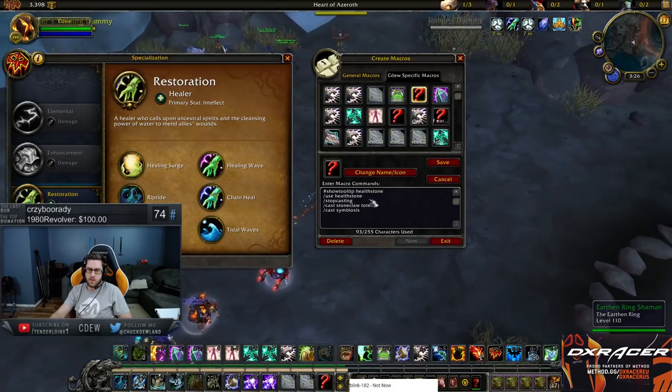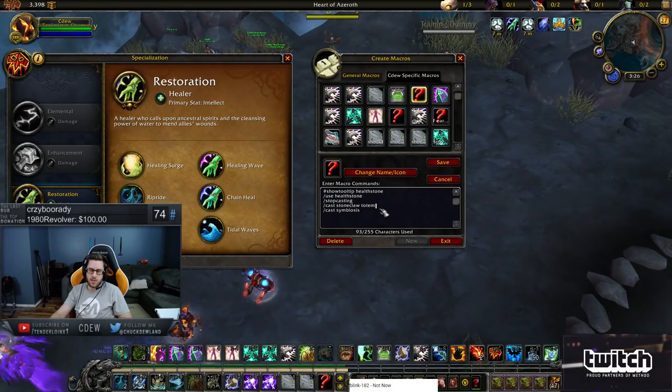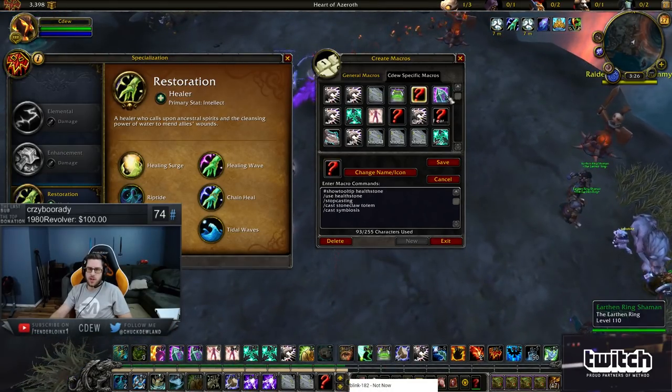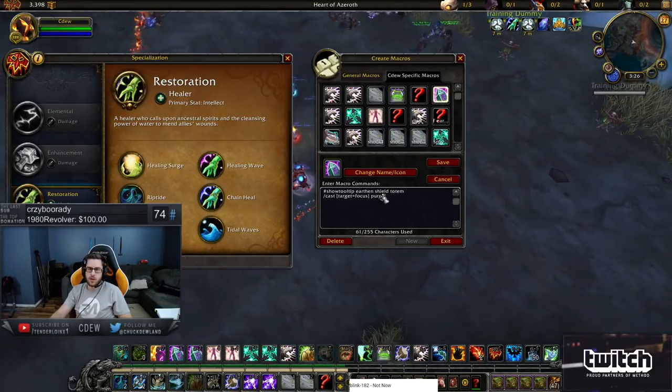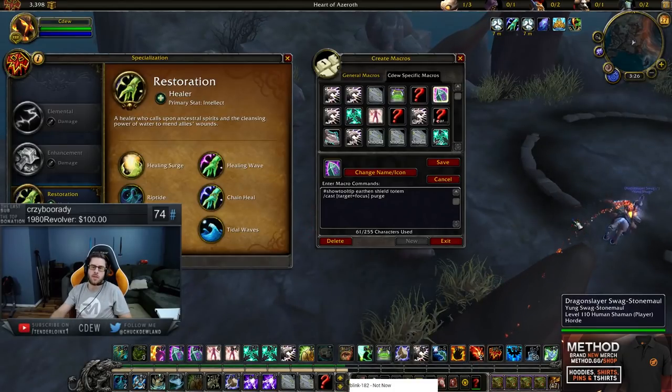This is a really old macro — basically use Hellstone, stop casting. Stoneclaw and Symbiosis don't exist anymore, so I could literally just remove those. Focus Purge is another really important one. Having someone on focus lets you lock them out with some purges — definitely something that's pretty good.